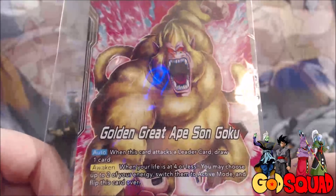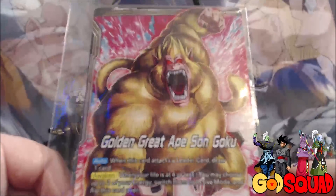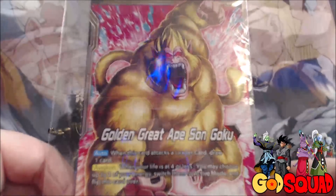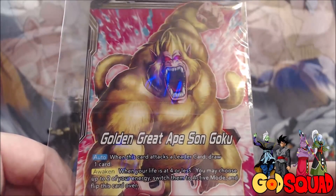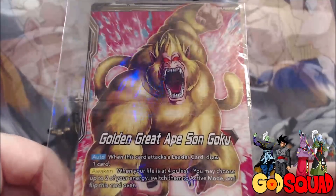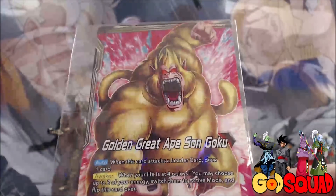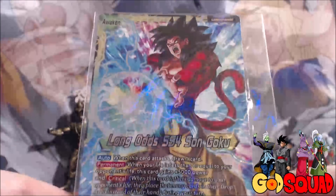He's got the generic 'when this card attacks a leader card, draw one card' effect, and when you have four or less life you choose up to two energy switching to active mode. I've really grown accustomed to switching two energy to active mode when you awaken - it's actually so much better than getting to draw two in my opinion. Nine times out of ten, switching energy to active mode is better. Then when he awakens he turns into Super Saiyan 4 Goku.